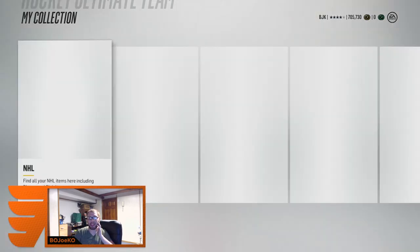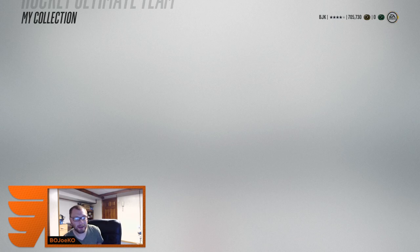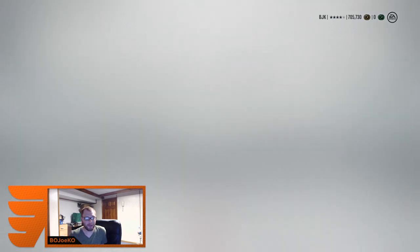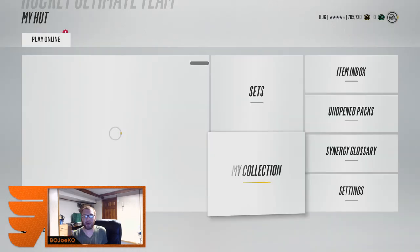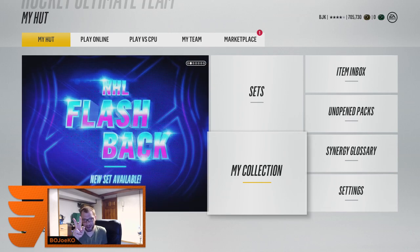McDavid, a legend, and Crosby — three amazing pulls in back-to-back videos. What can I say, crazy luck! And I can still do the Saku Koivu set — I only need to buy one collectible, so that shouldn't be any trouble. Thank you guys for watching — if you enjoyed, make sure to leave a like, comment, and subscribe. The pack luck is here and it's not going anywhere. See you next time!